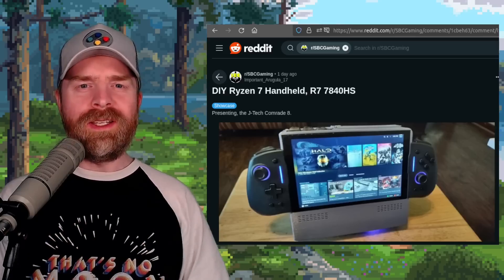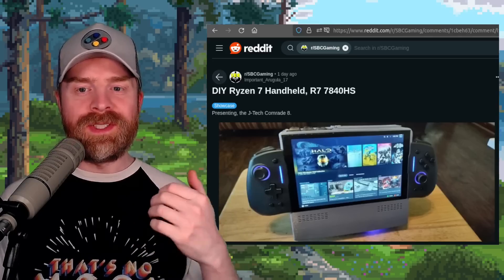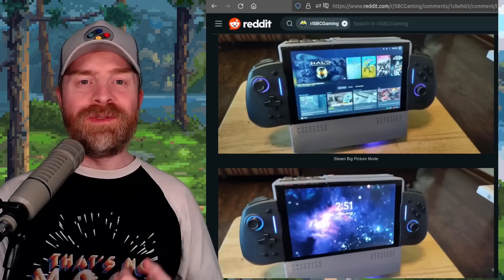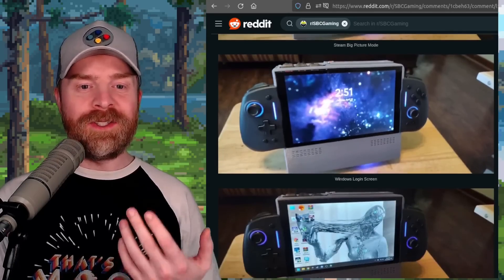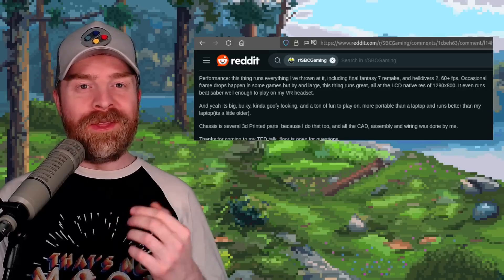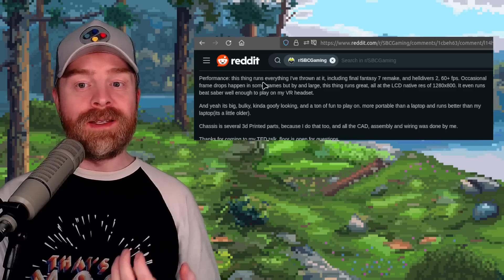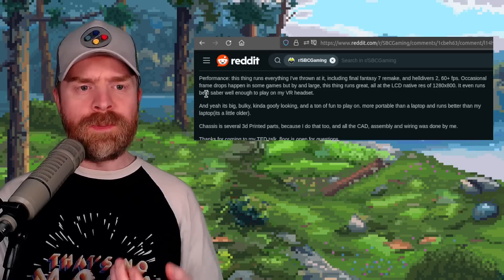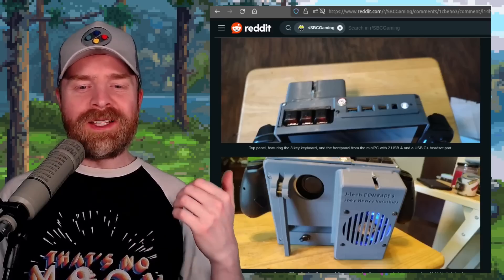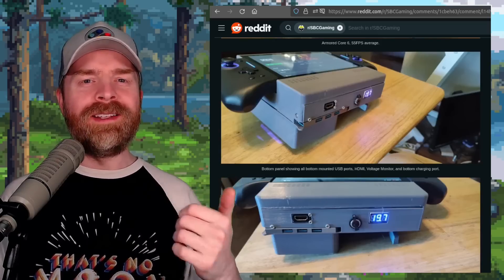Next up, we're arguably looking at the WeeCube64 of the gaming handheld world. This is a DIY Ryzen 7 handheld featuring an R7 7840HS, and they're calling it the JTEC Comrade 8. It has 32 gigs of RAM, 2 terabytes of storage, a built-in battery, an 8-inch touchscreen, and runs Windows. It's ugly, but this thing is a performance beast — it runs everything thrown at it, including Final Fantasy VII Remake and Helldivers 2 at 60+ FPS, and even runs Beat Saber well enough for VR. It also has a built-in kickstand and an LED in the fan.